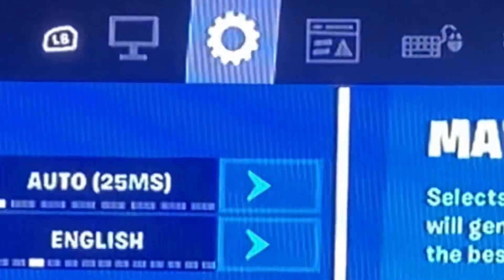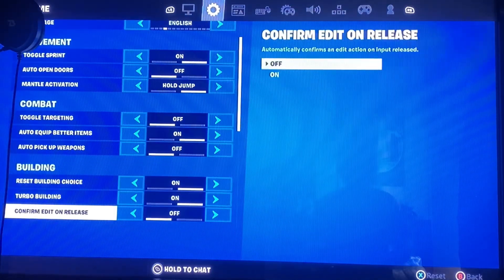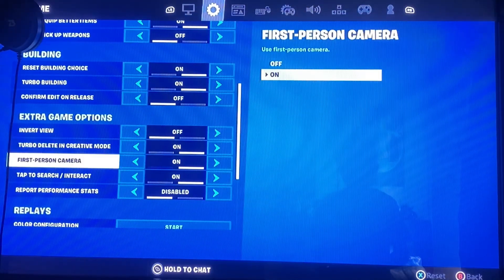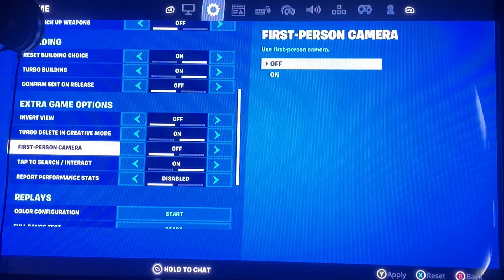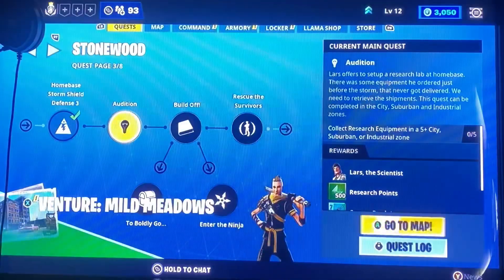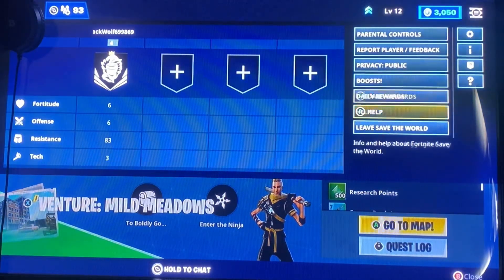go into the settings over here, and then go to here, scroll down, and then turn on first person camera. Turn it on. I'm turning it off. And then I'm going to go out of Save the World. And that's how to do it.